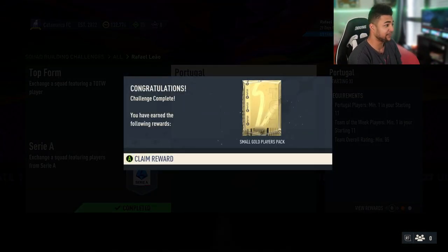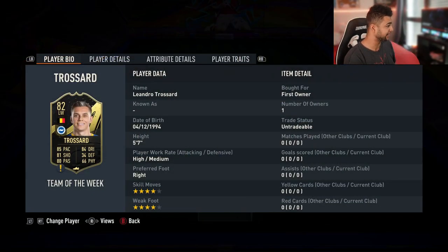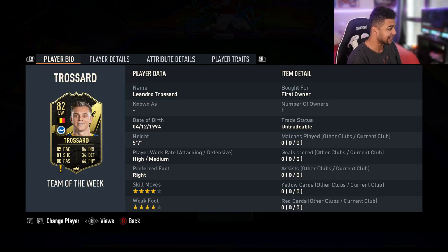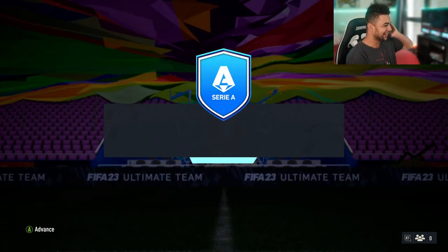We've got one more SBC to do and I'll get back to you guys. Right then guys, welcome back. As you guys can see the 83 team is done. I had this in-form in my club — I think I got it from like untradeble rival rewards ages ago. I haven't used him for anything. He actually looks pretty good but he's gonna be sent in, saves me from having to buy an in-form. And there we go, he's done.